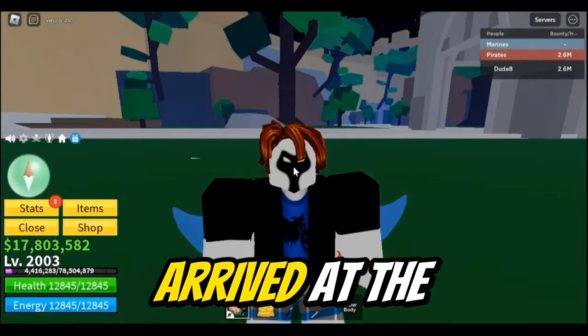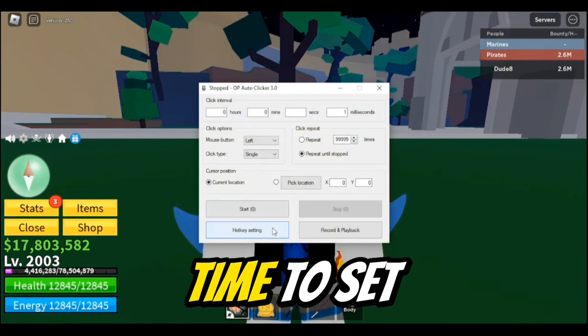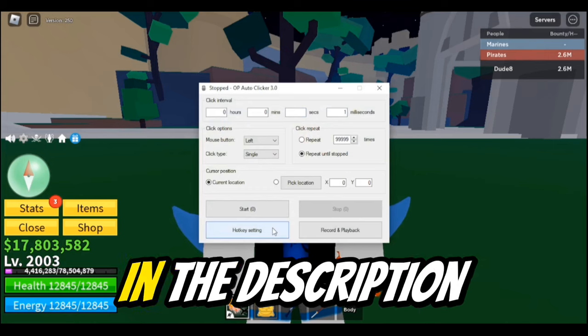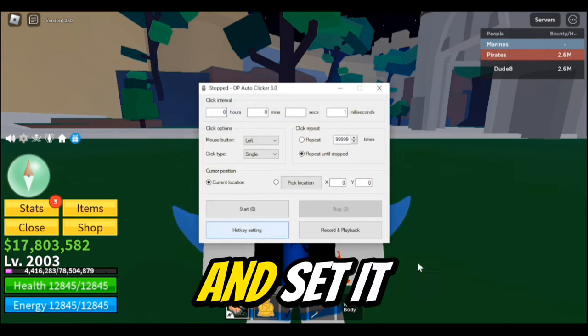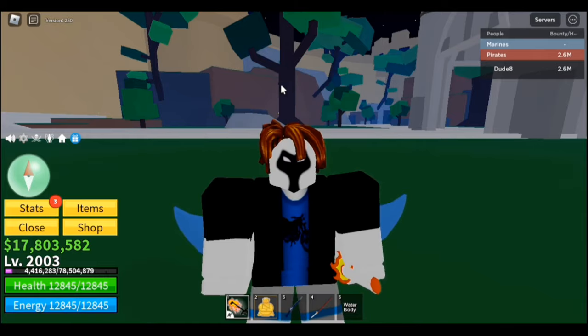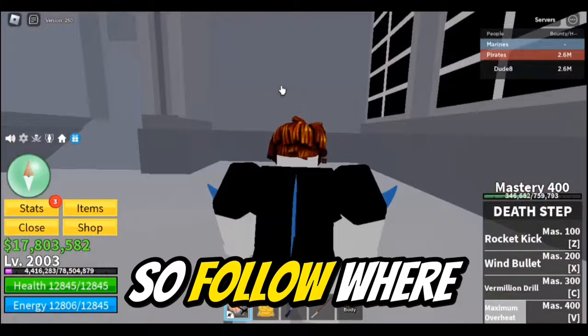Now we have arrived at the haunted castle. Time to set up our auto clicker — link will be in the description below. First we will set the time to 1ms and set it on repeat. Now we will move to this corner and hit the enemies, so follow where I'm going.